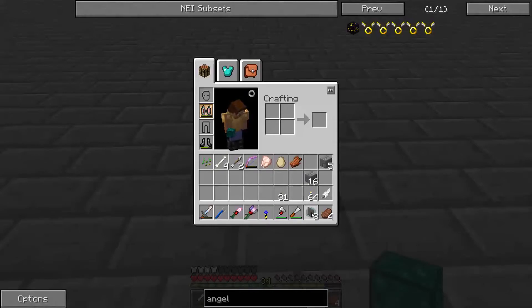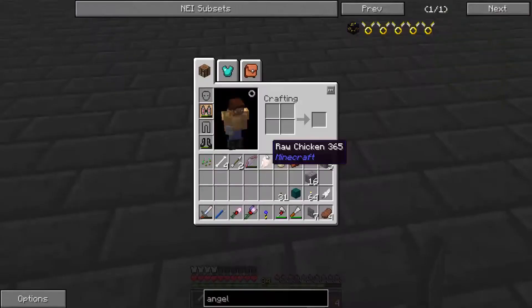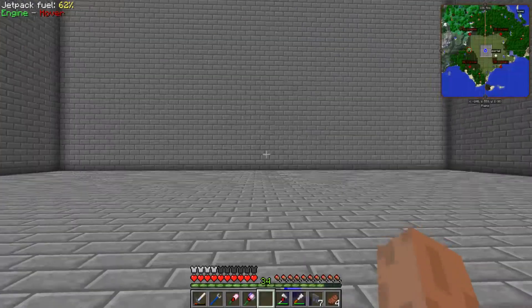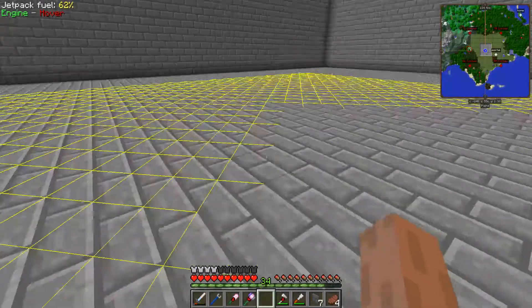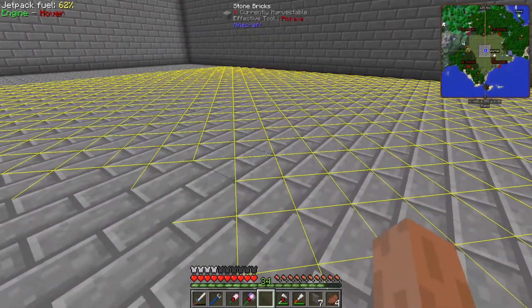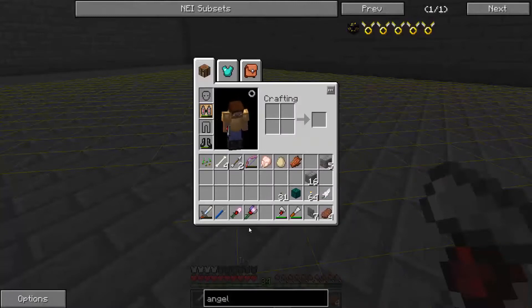The reason I really like it is because it gives off just as much light as a full glowstone block. So what I want to do is go around. Where's my pick?